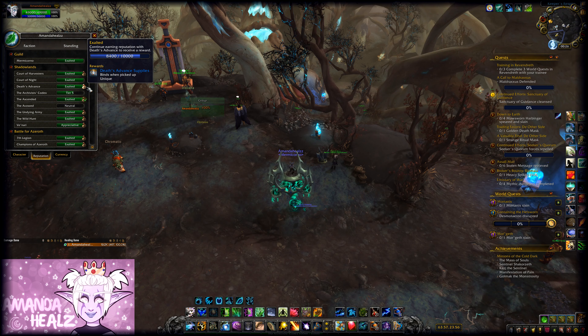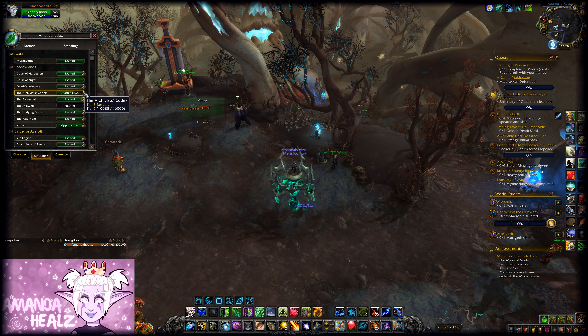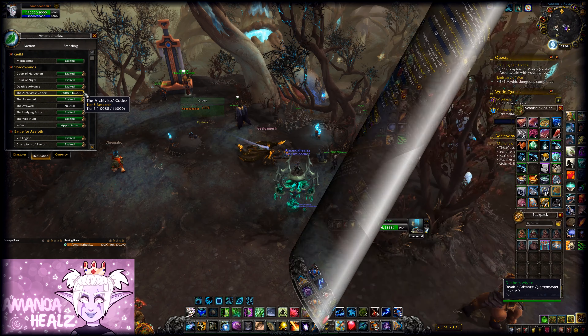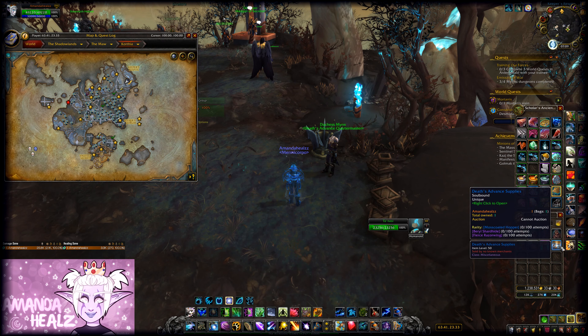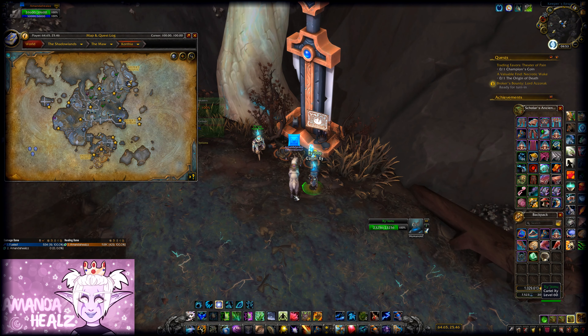In 9.1 there are two new reputations: Death's Advance and the Archivist's Codex. Once you reach maximum reputation with both, for every 10,000 further reputation you earn you'll receive a paragon cache. That's really cool because they both have a chance to contain mounts and a battle pet.